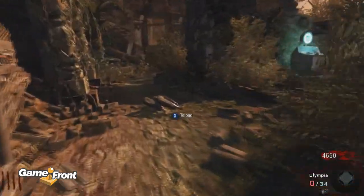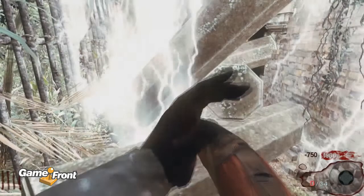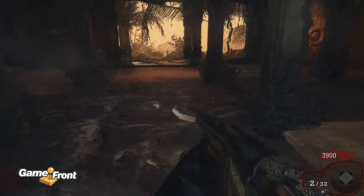All right, so now we've just entered round 4. We've got plenty of money — 4,650 points. So we open the first door, 750 points down.